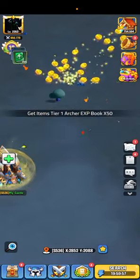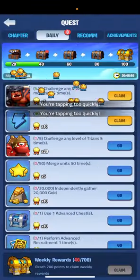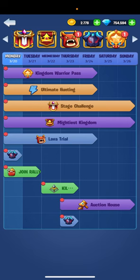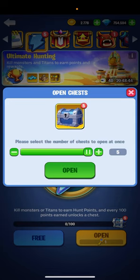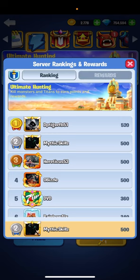Let's go view the results in the event. As you can see, I haven't done anything since reset. Let's go to ultimate hunting — okay, take these rewards. Look at that — one shot and I'm already at 500 points.